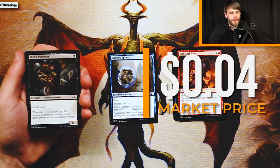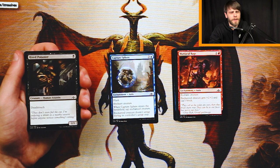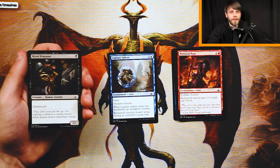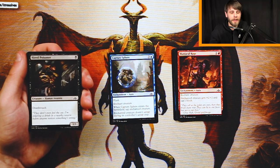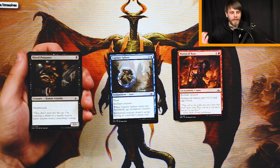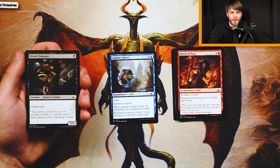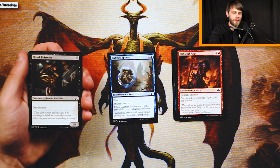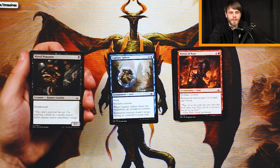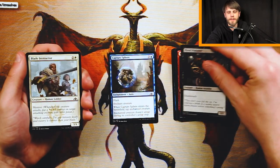Hired Poisoner is a 1/1 for one black with Deathtouch — very simple and a very solid card. Anything with Deathtouch in Limited is kind of at a premium. Even if it is just a 1/1, it's going to trade off with something. At the very least it's going to require some kind of removal or burn spell. Burning something out by dealing three damage to a Hired Poisoner feels terrible, and murdering one feels very terrible as well — you really want to save removal for something bigger. These tend to stall the game pretty well and tend never to attack unless you're in a very commanding position, but they're great cards to leave back on defense. I'd still rather have Capture Sphere, but definitely a solid card. A couple good one-drops in this pack.